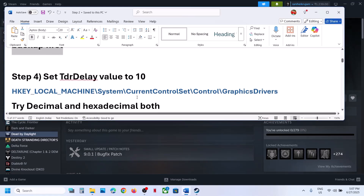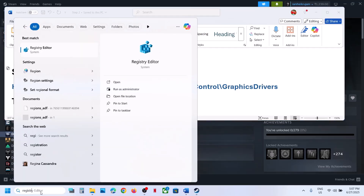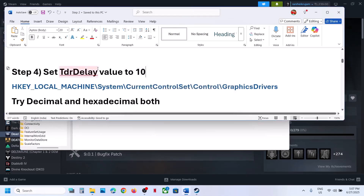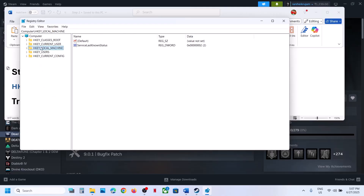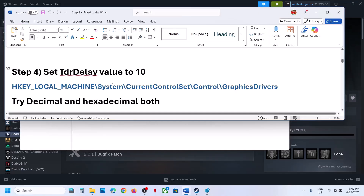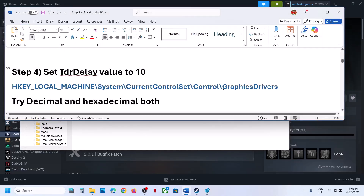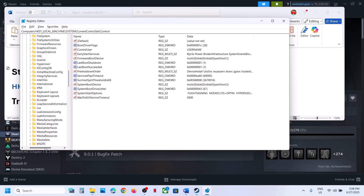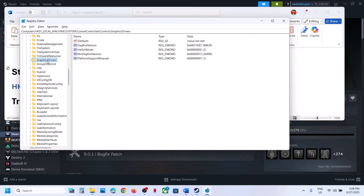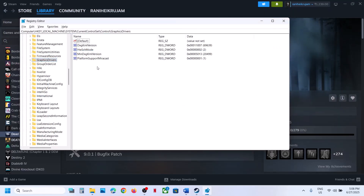The next step is to set TDR Delay to 10. Open Registry Editor by typing it in the Windows search box, click on Registry Editor, and click Yes to allow. Expand HKEY_LOCAL_MACHINE, then go to System > CurrentControlSet > Control > GraphicsDrivers, and find GraphicsDrivers in the list.